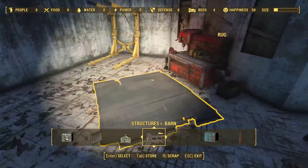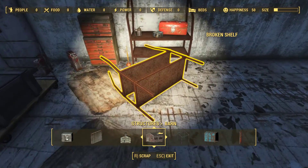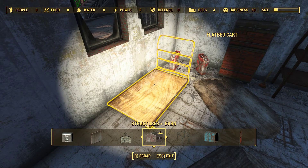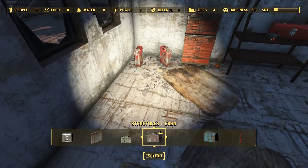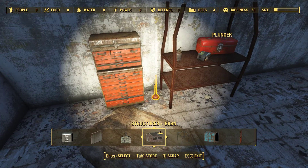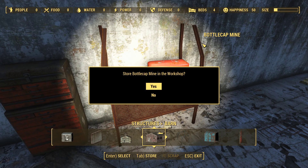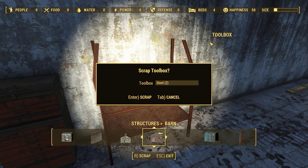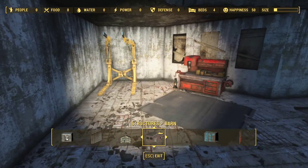We've got more stuff in here - a wooden box, rug, broken shelf, wooden crate, flatbed cart. I used to operate one of these when I worked in a department store long ago. Gas canister, another gas canister - I don't even have to carry them this time. Bottle cap mine - can we store it? Sure. Toolbox, contents transferred to workbench, just as we'd want. We'll scrap that broken shelf and leave the toolbox. Power armor station is awesome.